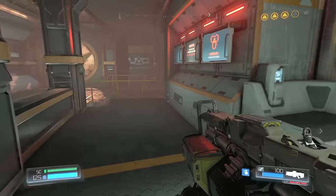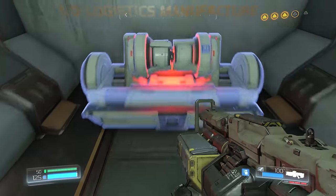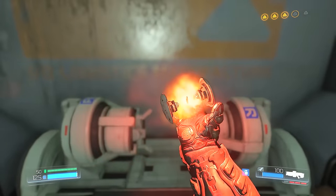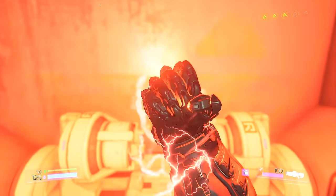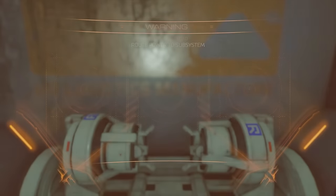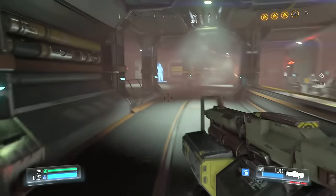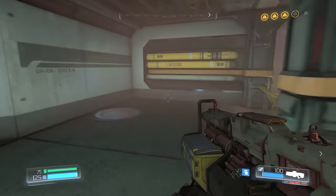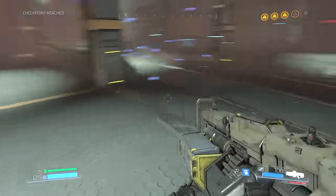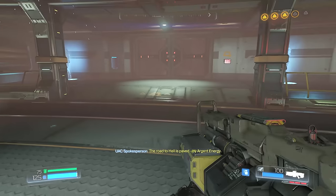Powered by Argent Energy. That upgrade is paying for itself in spades. Armor! Health station is full. Looks like we're gonna eventually descend down. The road to hell is paved by Argent Energy.